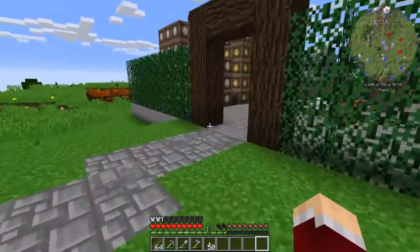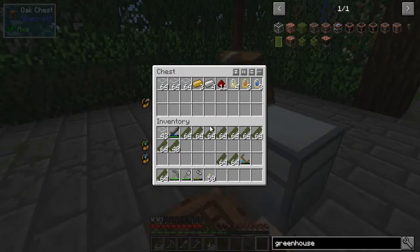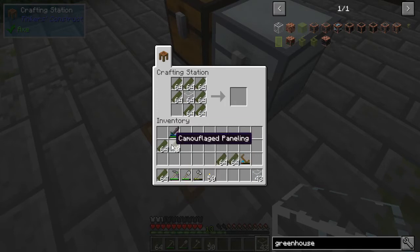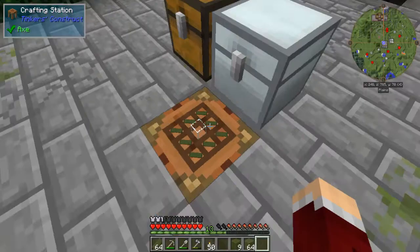Now we've just got to make all our greenhouse glass, the sprinkler, and the door and we'll have a full greenhouse. For the glass walls we're going to need 60 blocks, and for the roof we'll need 16, so 76 altogether. Let's go ahead and put all of these in place — we've got 64 greenhouse glass, and need about nine more.